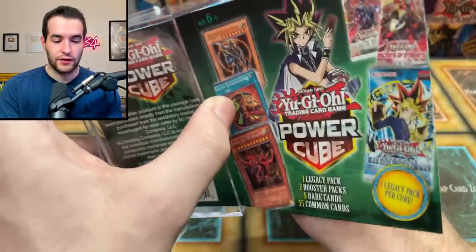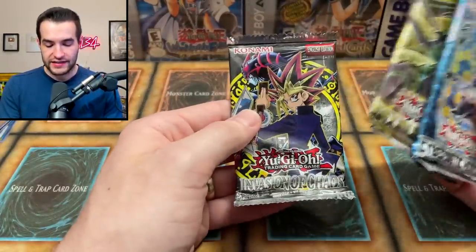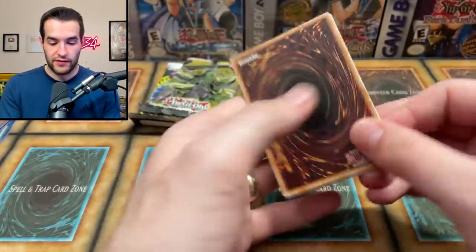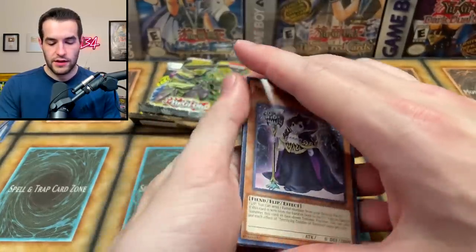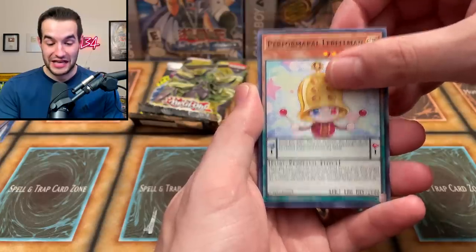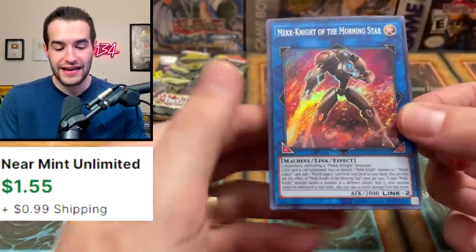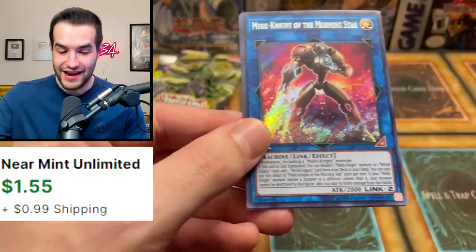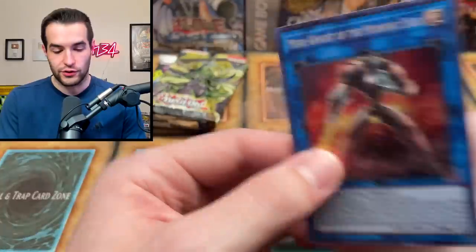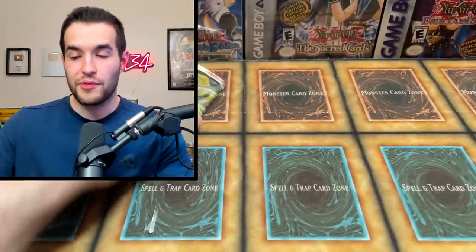We got three booster packs - they're a little bit different this time. We got Cybernetic Horizon, Maximum Crisis, and IOC. A mix of ones we've already had except IOC - we've never had that. Cybernetic Horizon - the Terrifying Toddler again. Divine Serpent Gay. Psychic Gaze. Breaking of the World. A Mech Knight Morningstar - Secret Rare! That's a pretty decent card, I don't think Mech Knights are too good, but hey, that's a Secret Rare, we will take that. Packs have not been too bad honestly with the ratios.